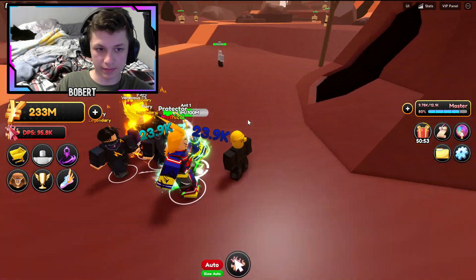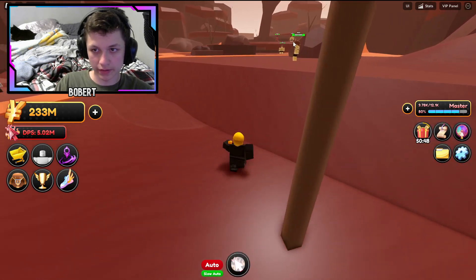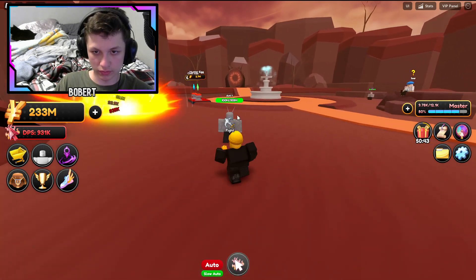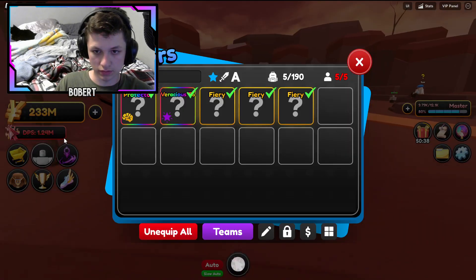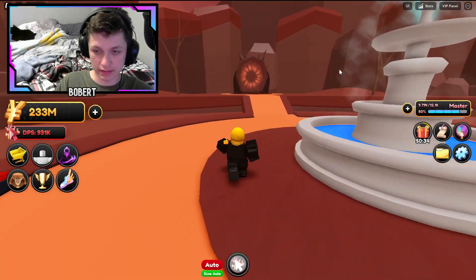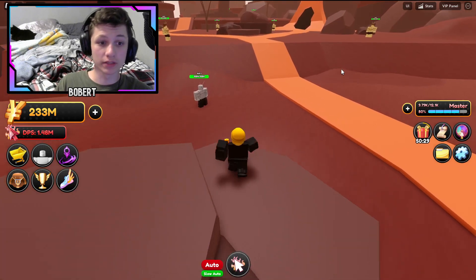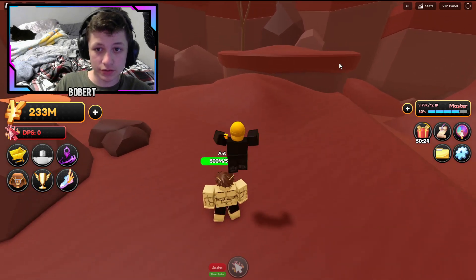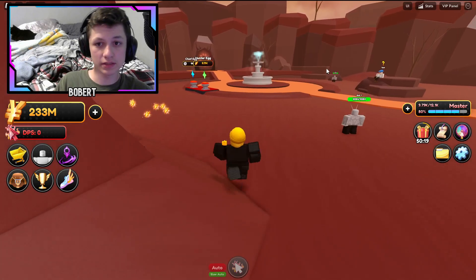We got that to level 80. This is the best method: you want to kill these guys, auto-click it, and if you're a bit stronger, kill Ant 2 as well. For any other world, kill the first or second enemy type - don't kill the big bosses until you get really good. That's basically it for today's video. I hope you guys enjoyed - make sure to subscribe, like the video, join the Discord in the description, and let me know any questions in the comments. See ya!